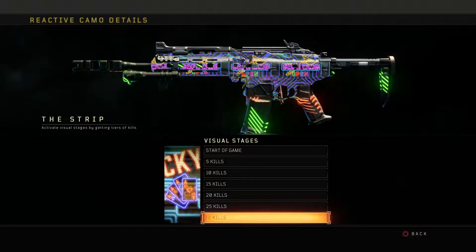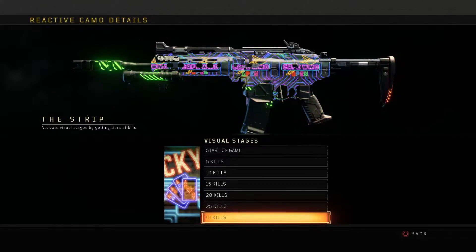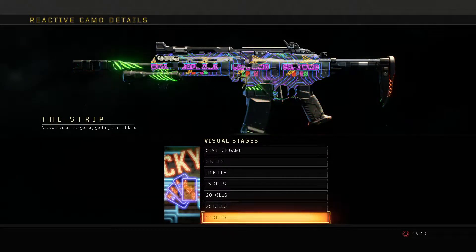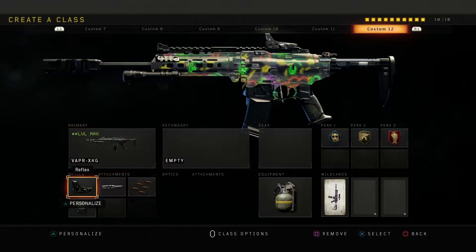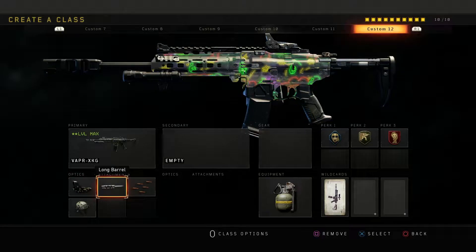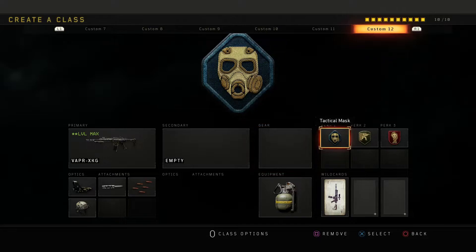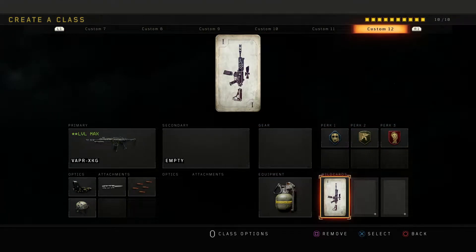In order to get to the next stage from whatever stage you're on, you need to get 5 kills, and the final stage requires 30 kills. That's gonna be a challenge. Here's the class I'm running for today's video: I got the Vapor XKG with a reflex sight optic, and attachments long barrel, rapid fire, and high caliber. No secondary, no gear, equipment frag grenade, perk 1 tactical mask, perk 2 skulker, perk 3 dead silence, and for my wildcard, primary gunfighter 1.